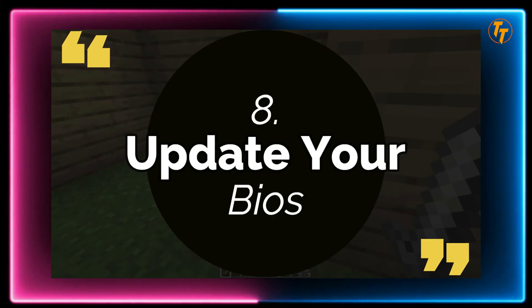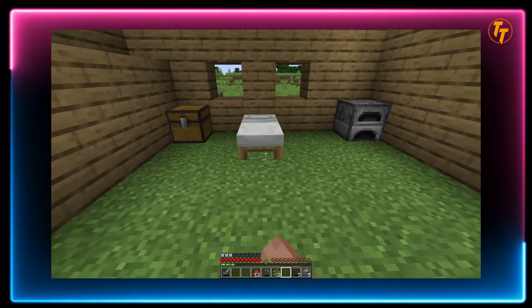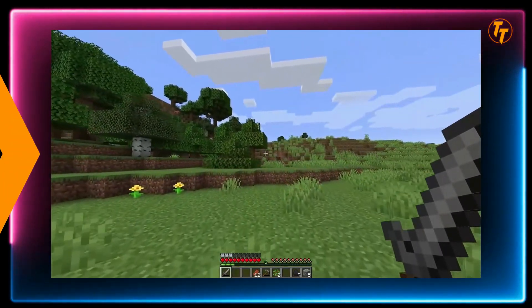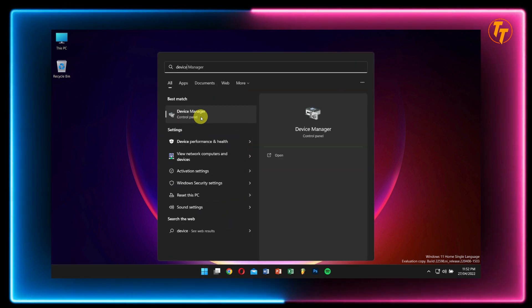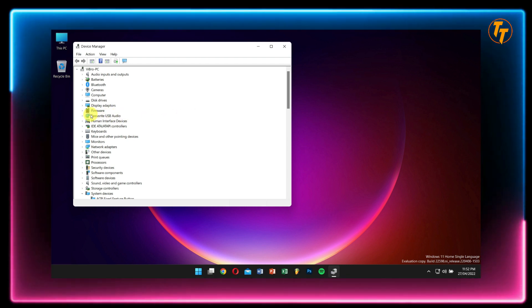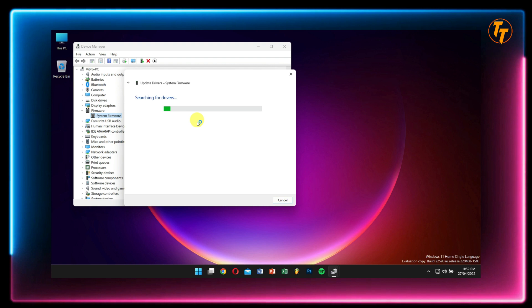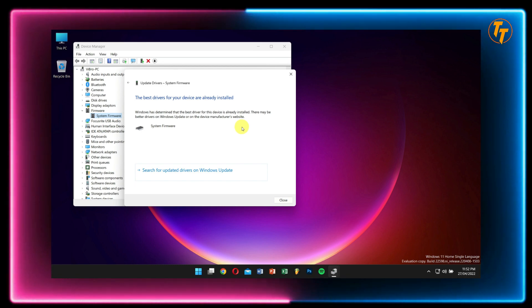Tip 8: Update Your BIOS. BIOS is a very important yet often ignored topic. A faulty or unoptimized BIOS can result in various problems including poor thermal management and poor resource management, which then results in an unstable system causing stuttering and frequency drops. To update your BIOS, click on Start, search for Device Manager, and open it. Check for Firmware, right-click on System Firmware, and click Update Driver. Click on automatic search for drivers online. Let the process complete — if there's an update for your BIOS, you'll be required to reboot your system.